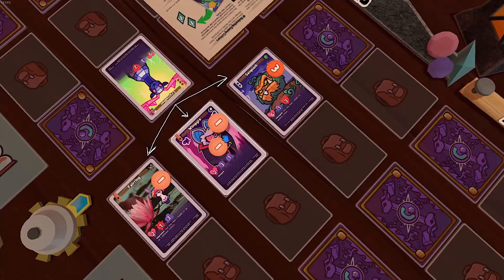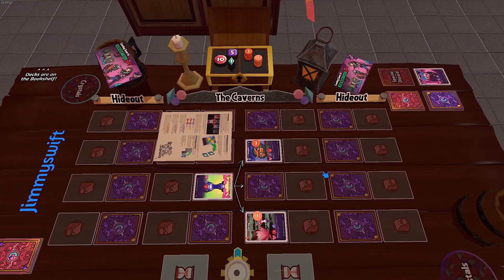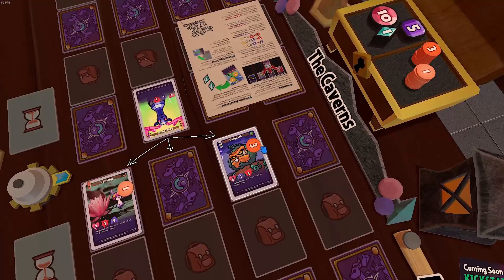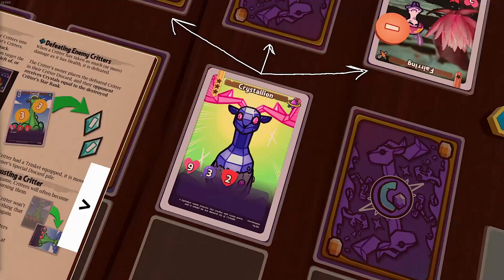When a critter has taken as much damage as it has health — like Wimpire, who's taken 2 damage and has 2 health — it goes to the owner's discard pile and is defeated. As a reward for defeating an opponent's critter, the other player receives 1 crystal per star on that critter. So Wimpire was a 1-star critter, giving 1 crystal, while defeating Sasquatch, a 2-star critter, would give 2 crystals.